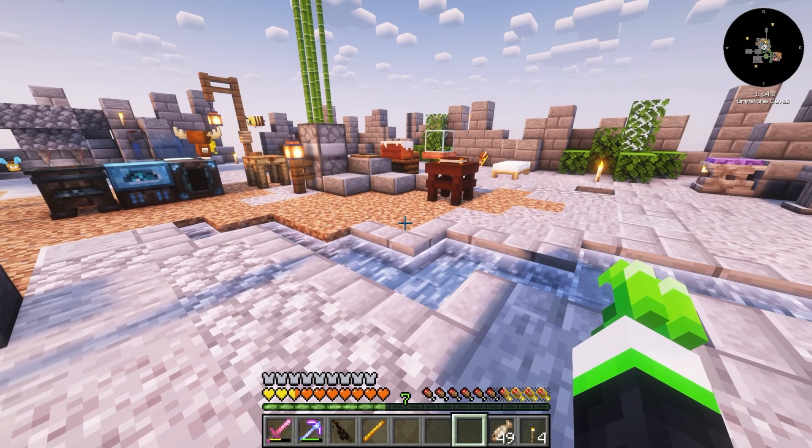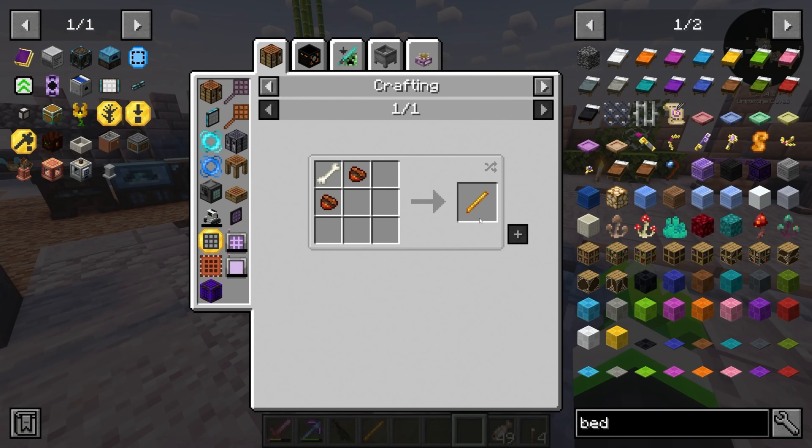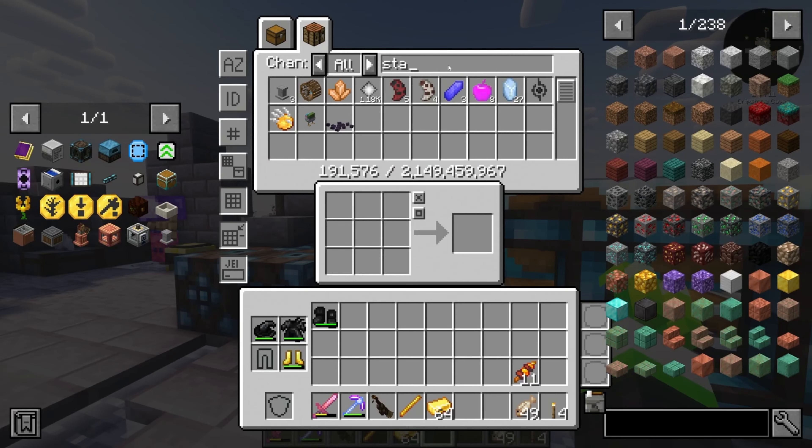I'm gonna have to make something. Wait - can we barter from piglins or trade from a cleric? I see now - just read! I'm not good at reading. Well, this is nice - apparently you can cycle trades. I assume there's no other trades though, being the mod it is.